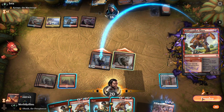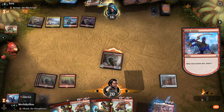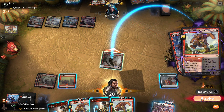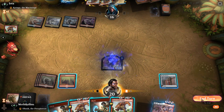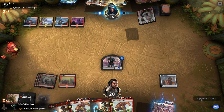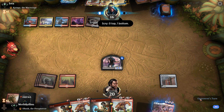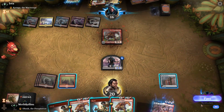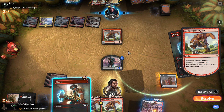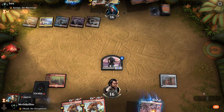Bone Crusher Giant — yep, that happens. Oh, two Stomps — well played, opponent. Adventures, ladies and gentlemen. Opponent throws down a Bone Crusher Giant, we're going to take four damage killing it. Needless to say, that Bone Crusher did its job for opponent.